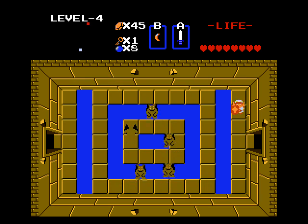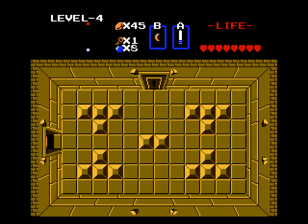The only reason we're going into that room is for the compass. Now we go this way. Blue like-likes. I don't know what the difference is between them and the orange counterparts, and I don't really wish to find out either. Maybe these guys eat money or something, I don't know.